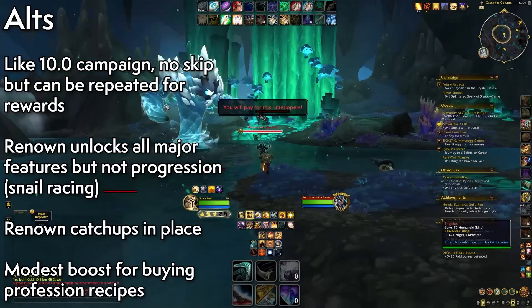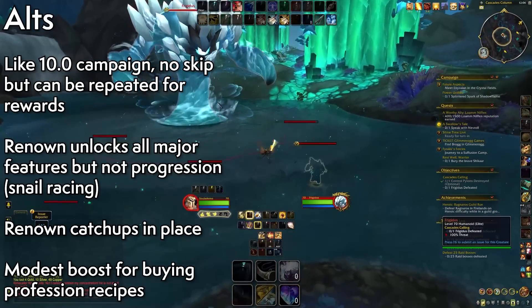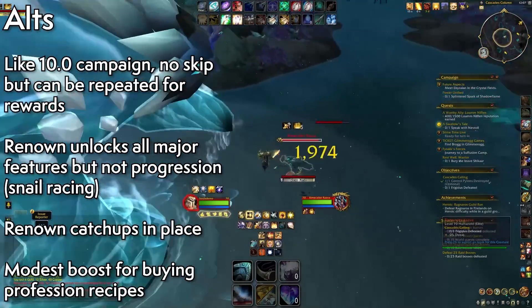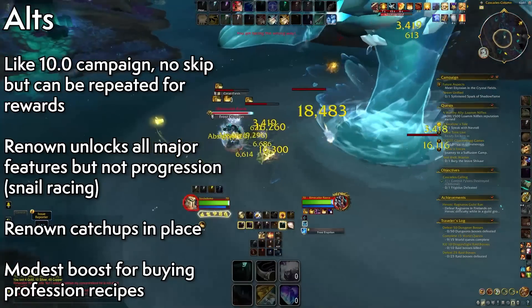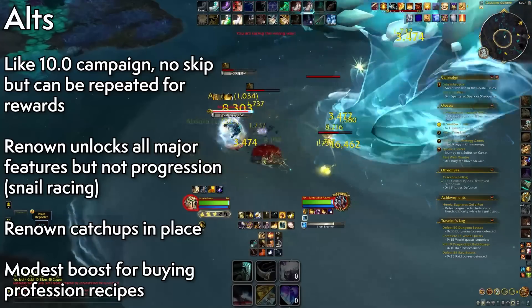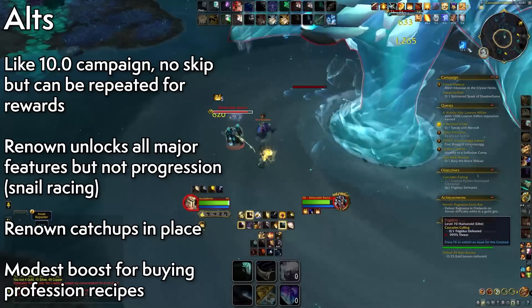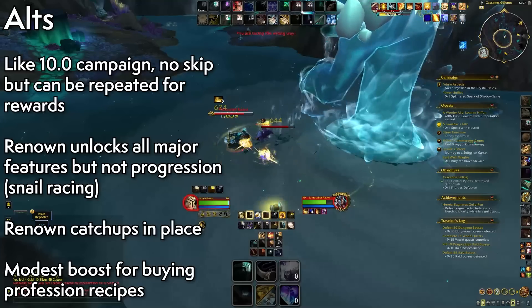As soon as you unlock world quests the first time, all characters on the account will have access to world quests. The same goes for the dragon riding mount, profession quests, and the Sniff and Seek bonuses. So there is no campaign skip — the campaign is there for the rep and quest gear — but if you've done it once before, you're not obligated to do it again.